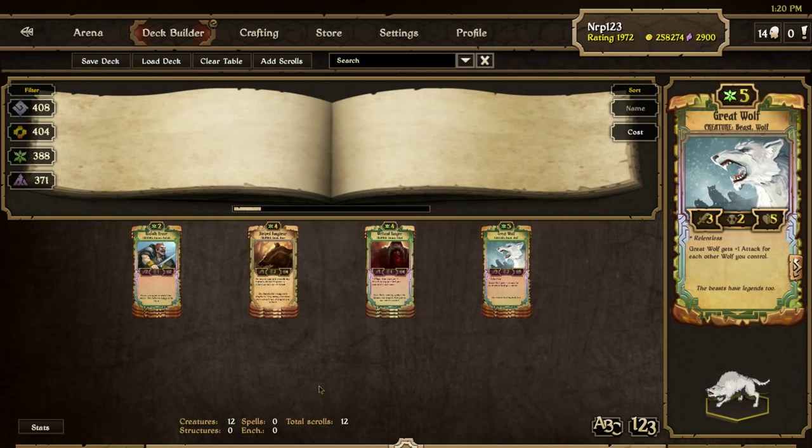The big daddy of the deck, the Great Wolf. This guy is the one your opponent will want to save his Vinyl Dispersals or Dammon Curses on. A lot of other wolves in this deck help him get even stronger. Get a couple of these guys down and protect them to have a smooth ride to victory.